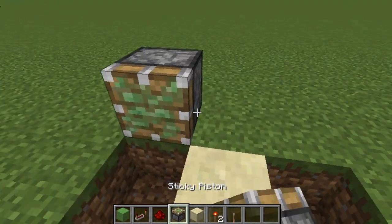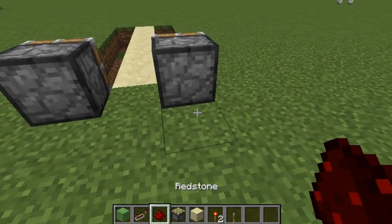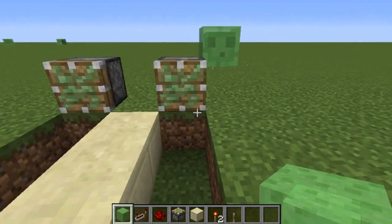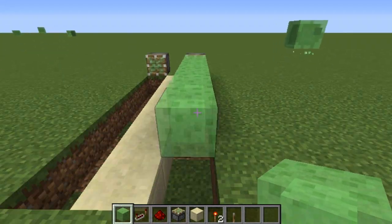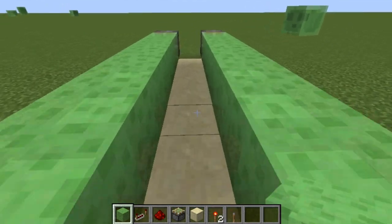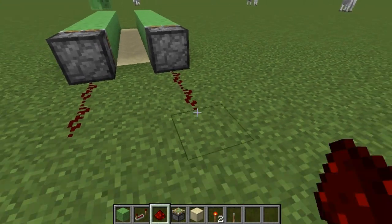For now, here's a simple way of making it. You make it three blocks wide, then put sticky pistons on both sides, and down the middle it doesn't really matter what block you use. First things first, get a bunch of slime blocks and fill your gaps. It's super important to have a little moat area there so the slime blocks can move freely and won't get stuck.